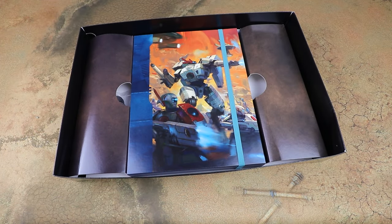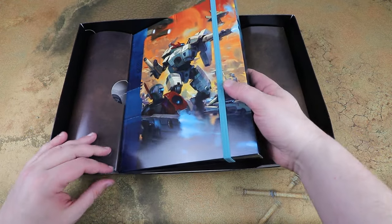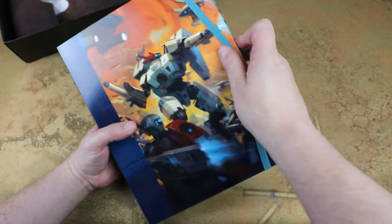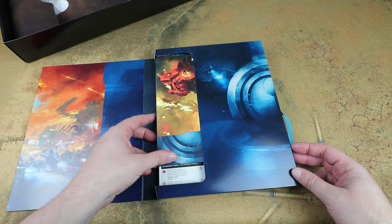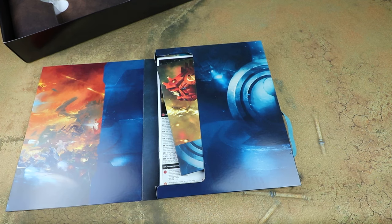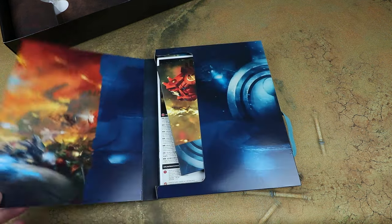That's all the plastic stuff in the box - we've also got quite a bit of paper stuff. Oh this is new - look how the codex is presented with its own little slip case. That is new - I wonder if this is part of Games Workshop's drive to reduce single-use plastic. It looks like rather than shrink wrapping it they've given it its own nice display case. That is very slick.